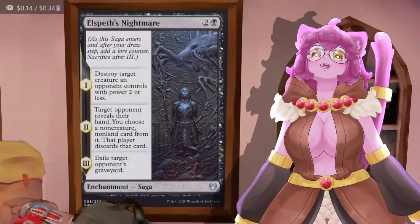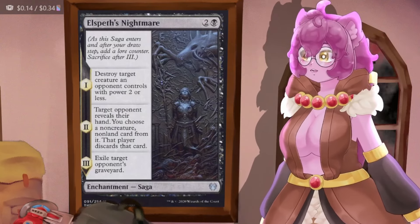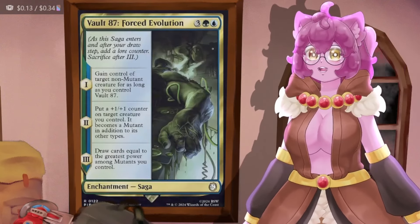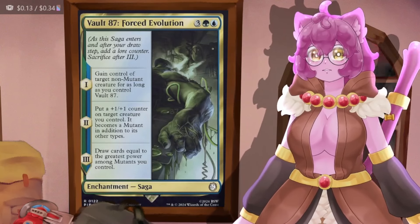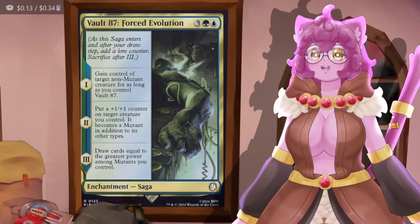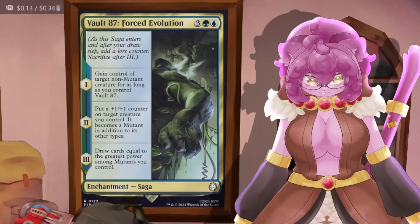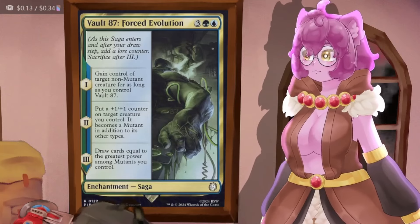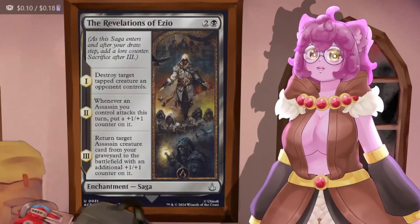Elspeth's Nightmare destroys a creature an opponent controls with power two or less, then an opponent reveals their hand and we exile an important card from it, then exile an opponent's graveyard. Vault 87 Forced Evolution lets us gain control of a non-mutant creature, put a 1/1 counter on a creature we control, then draw cards equal to the greatest power among mutants we control — again keep resetting to take control of multiple cards.